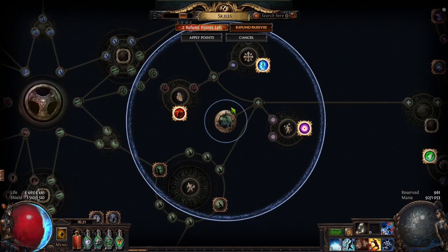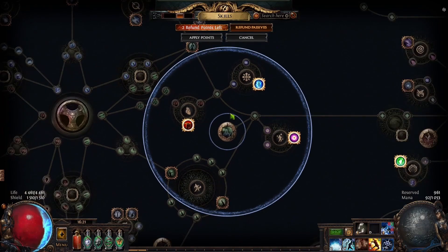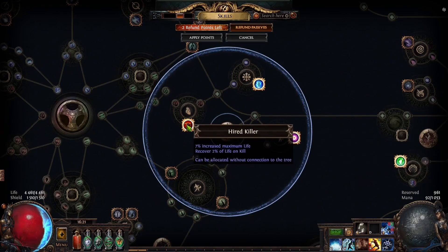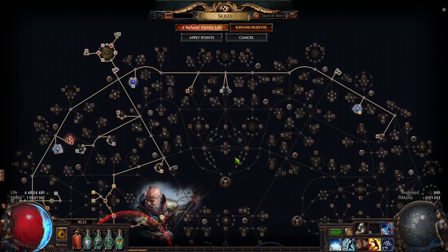The final passive tree does lots of things so I will try to explain it one by one. First of all I'm using a Maven jewel in place of a Conduit keystone. I'm taking like 3 notables — probably the most important one is Overcharged to get some frenzy and endurance charges on kill, as well as Hired Killer for 2% life on kill. And I'm also taking one crit multi, crit chance notable. Our main issue with this build is feeding all of our auras, so that's why we need to travel all the way from Sovereignty to Influence.